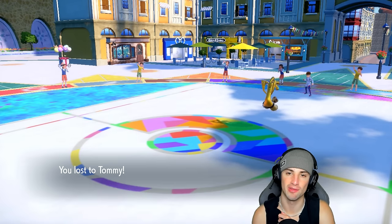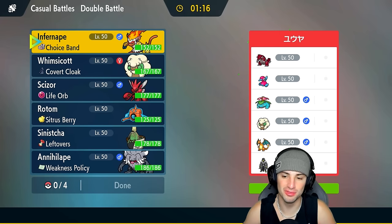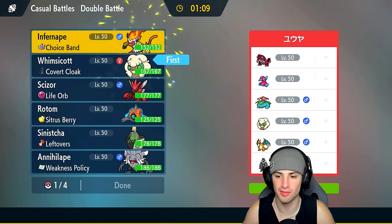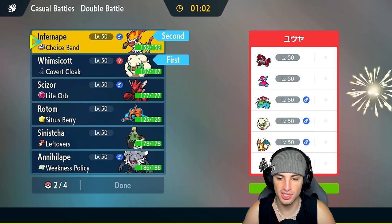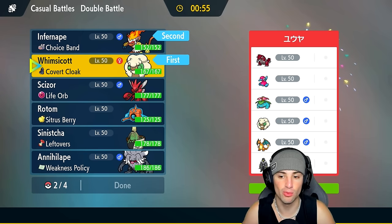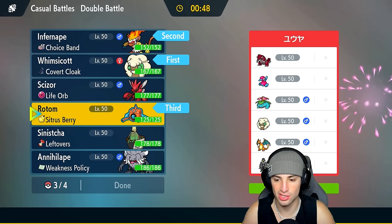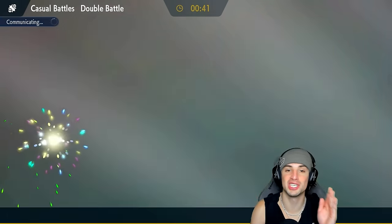Let's go grab a winning record in our third and final match. We're going up against a Regulation G team: Groudon, Porygon-2, Venusaur, Whimsicott, Charizard, and Urshifu. We need speed — Whimsicott is our lead. Also leading Infernape because we're super effective onto Porygon-2, Charizard, Venusaur, and Urshifu whether it's Water or Dark. I like Infernape and Whimsicott as lead. Rotom can be good but Sun hurts it. Scizor is super effective onto a few, and Annihilape rounds it out.